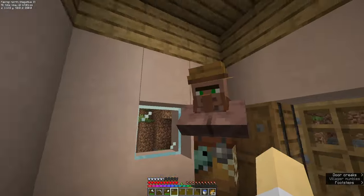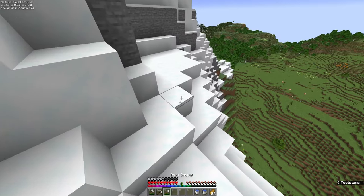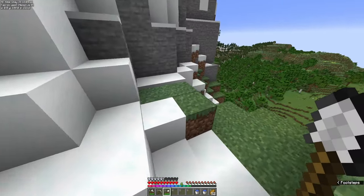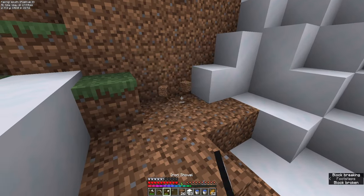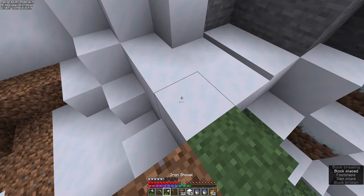First we need another bucket. We're gonna have to terraform a little bit — not too much but a little bit. Right here, if we dig this out a little bit. But first we need to make it look like the snow is melting into it, so we need the edges against the mountain to be snow.